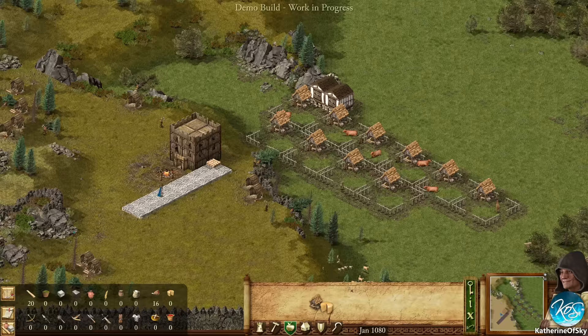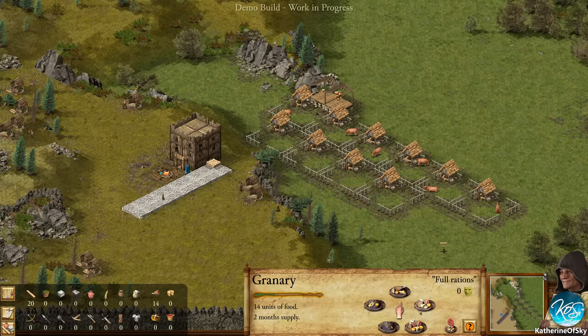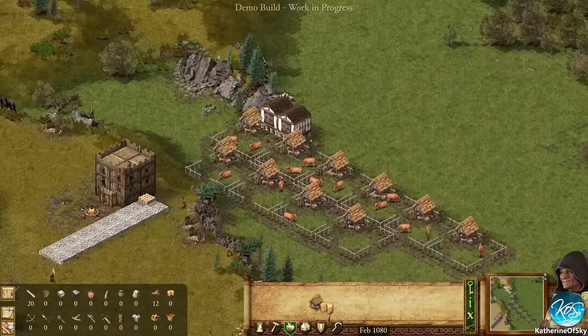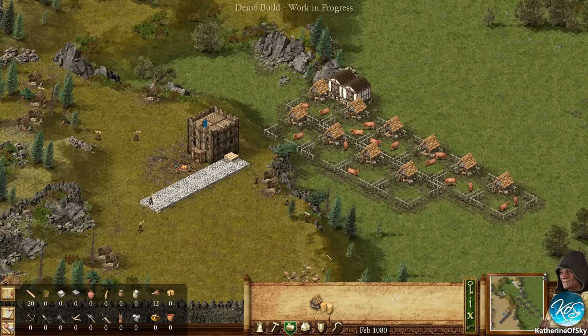We need to click on the granary to change the rations. Let's do half rations for now. Our popularity is going to go down a bit, but soon we're going to get this cheese so we should be okay. One other thing I definitely want to do is start building a Fletcher's workshop - a Fletcher is a person who makes arrows and bows.